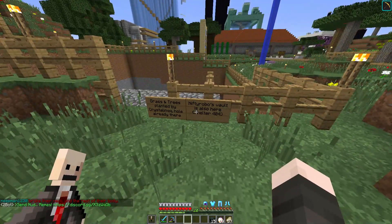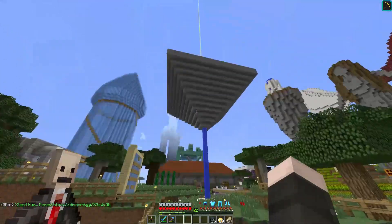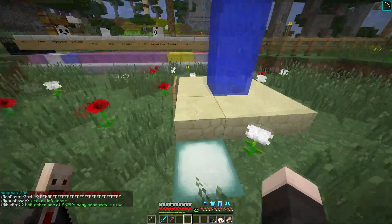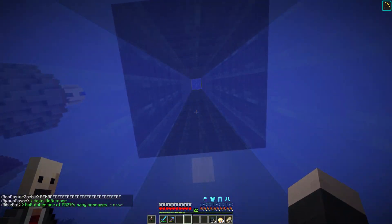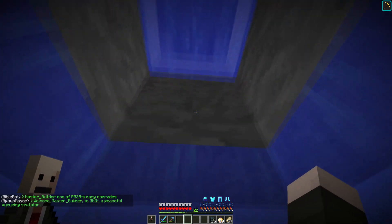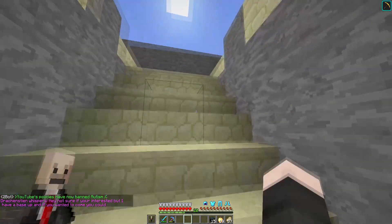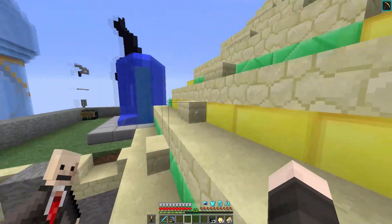It basically just says that we found the hole and everything else we've added ourselves since then. Let's go up to the upside-down pyramid. Who built this one? Another one by Crystal Link. Let's head up there. What does this say? Coalette built the top of the pyramid. This is where we have the beacon — it uses emeralds and gold blocks. It's actually a nice color contrast. I like that.